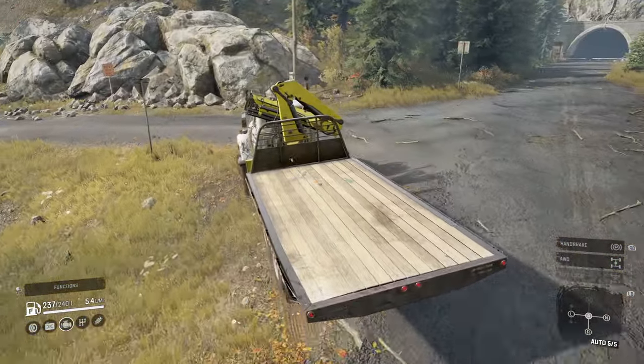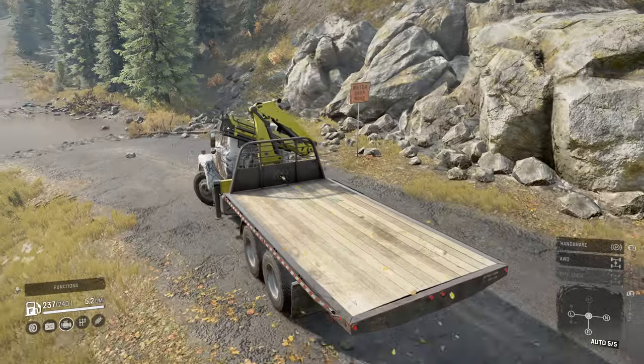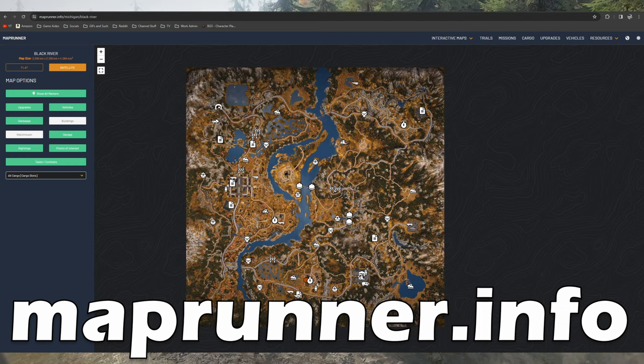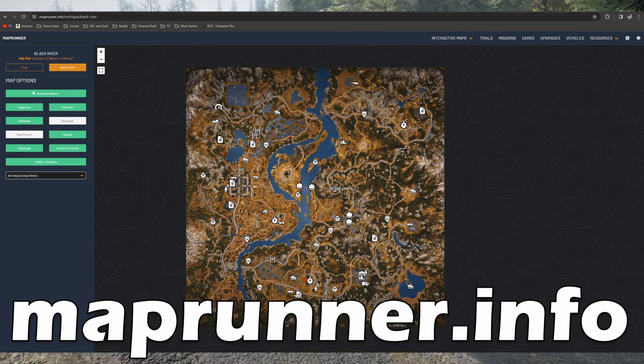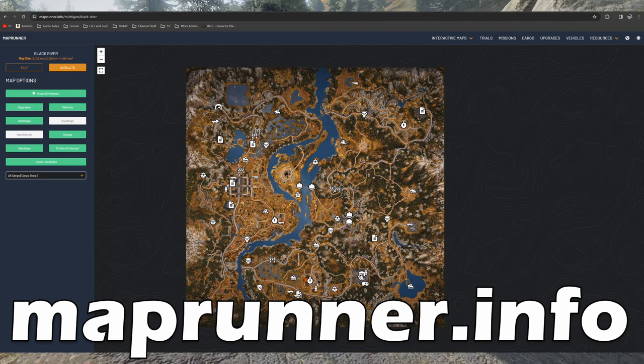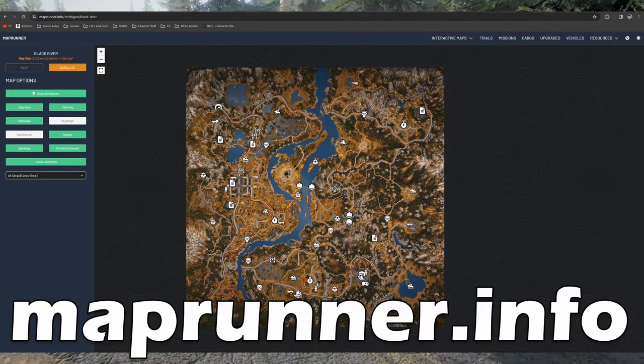There is plenty of fuel trailers around and a trailer store so there's nothing to worry about. If you want to plan ahead you can use maprunner.info which will detail where all vehicles, trailers, garages and upgrades are, so you'll never have to enter a map feeling anxious.